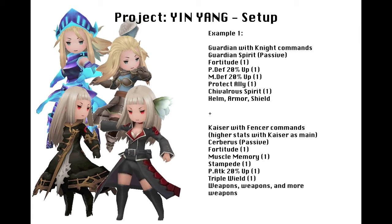For the other one, let's just have a Kaiser with Fencer commands. Then slap on Fortitude, Muscle Memory, Stampede, Physical Attack 20% up, Triple Wield, and we've got Kerberus on the side. Then put on three attacking weapons and now we've got an attacker.